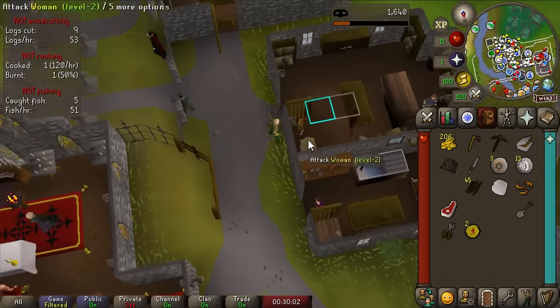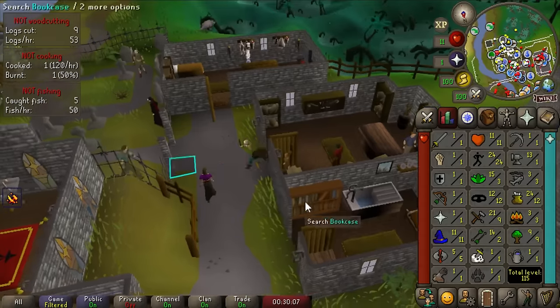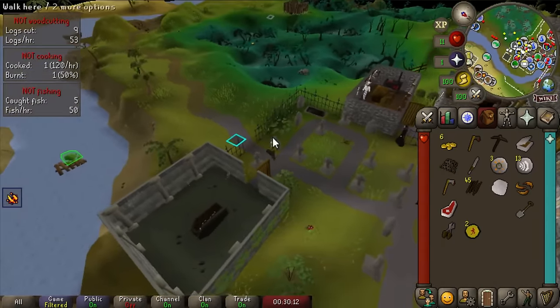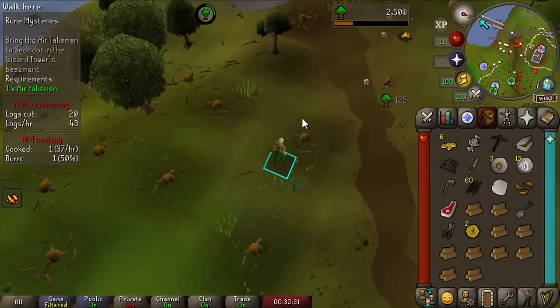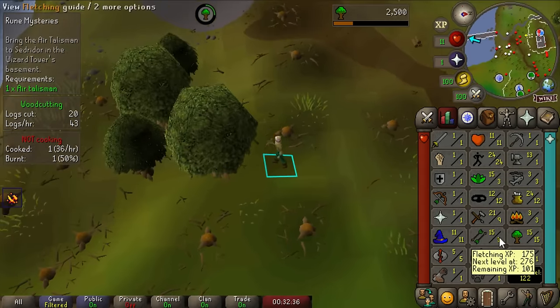I'm gonna give Bob all of my money so I can buy a steel axe. I think it was just to chop a tree with a steel axe, so that should be a task. We're gonna have 15 Woodcutting here real quick. The nice thing about Production Prodigy is we're already level 15 Fletching technically through that boost.